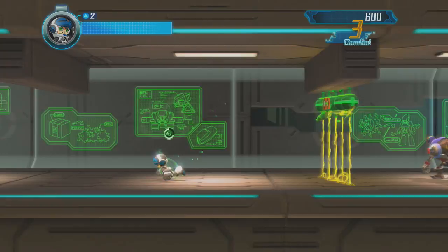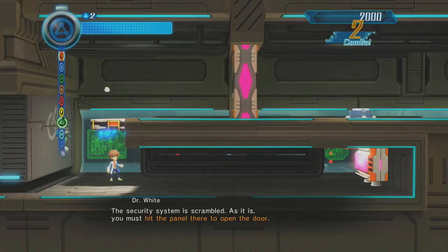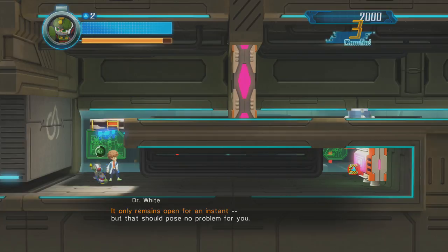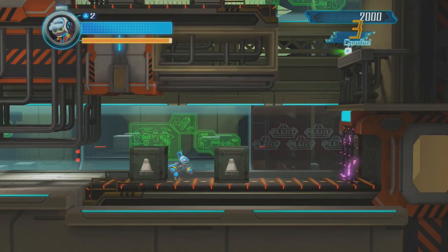But yeah, folks, we are in the Cherry Dynamics Robot Factory, the first of three endgame levels. And that means we're getting close to the end. We have all eight powers, so we're probably gonna have to utilize all of them to get through this level, like we did in Mega Man 2, Mega Man 3, or Mega Man 9's Wily castles. Right off the bat, we have a ledge that we have to use these boxes to jump up to, but it's too high. There's no way I can reach it!